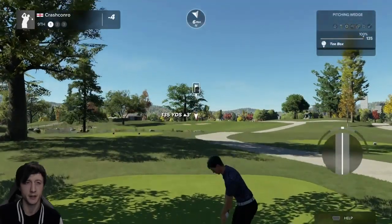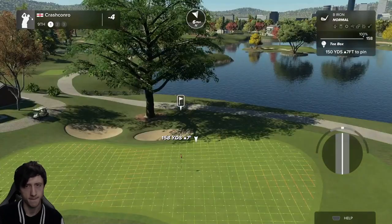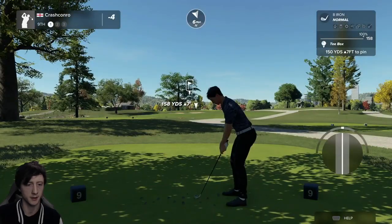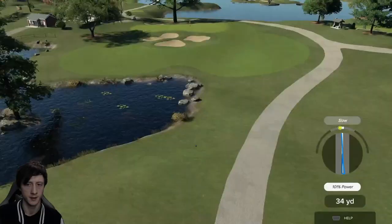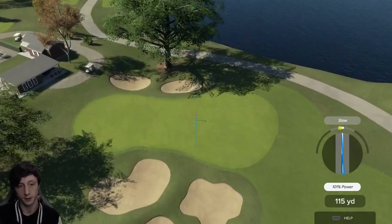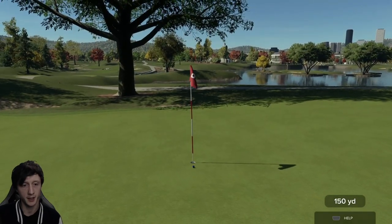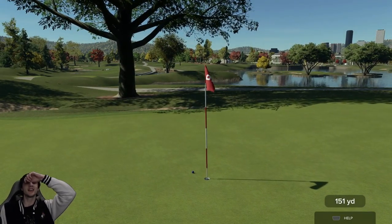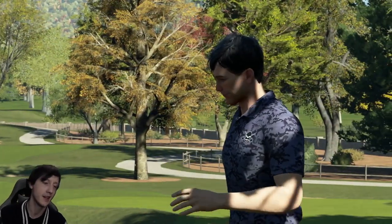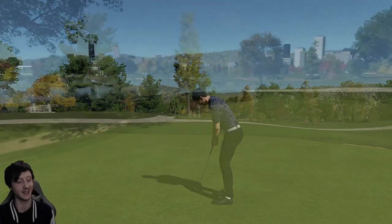So we're 4-under through 8 — that's pretty good on this course. A little bit between clubs here again; I think 8-iron will be okay. I'll give it a bit of loft. That looks really good actually. Go on, get in — first ace! Oh my goodness, we're so close. So close, I thought I had it. I thought I had my very first ace on the game, but it just turns away at the end.